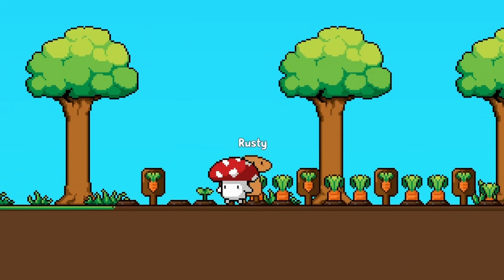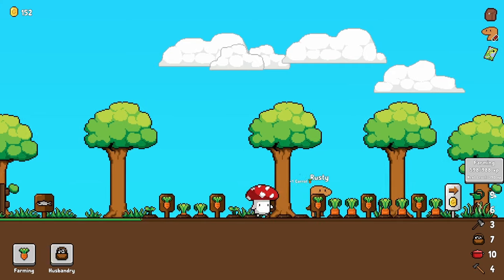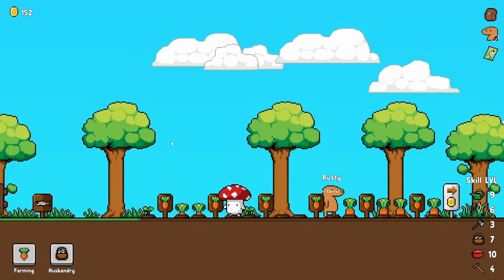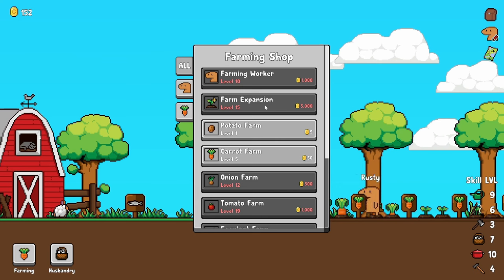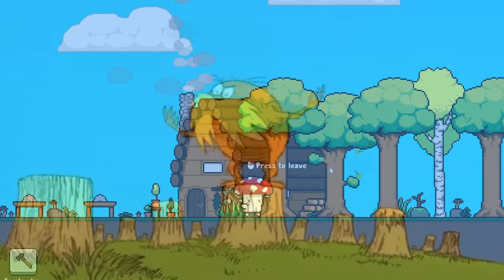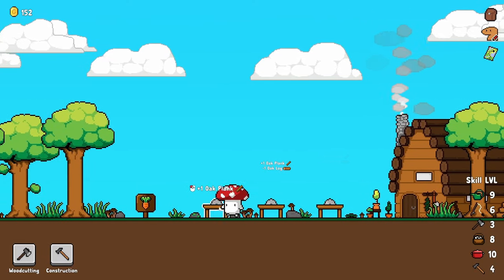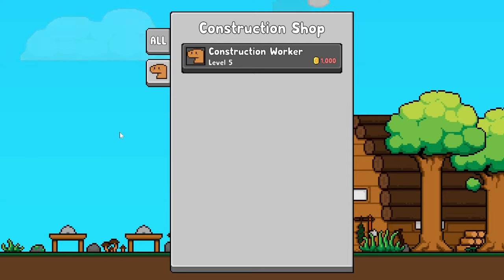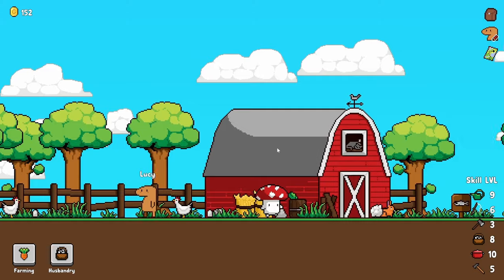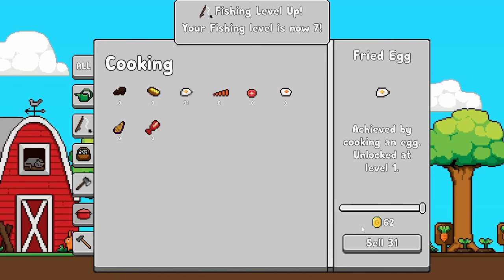Poor Rusty is still working on those carrots. The carrots are giving us 5 XP for each one of them — no wonder that's taking forever to level up. I can't even expand the farm until level 15. Goodness gracious. Maybe I'll just go back to chopping trees, because over here our construction skill is going up pretty quickly. We're high enough level for a worker but they take a thousand — why? I'm gonna need way more birds for that, or just a whole bunch of roasted carrots.